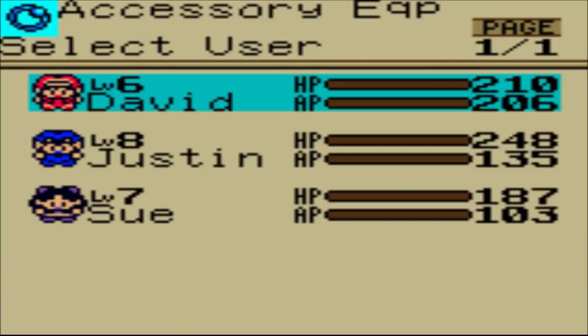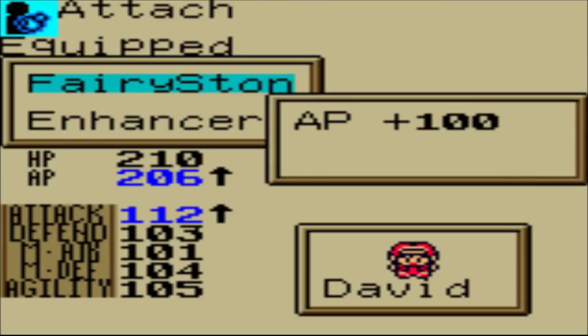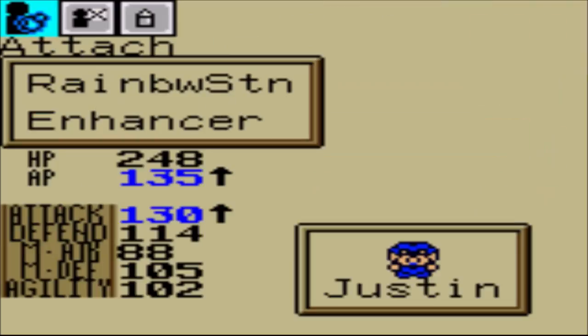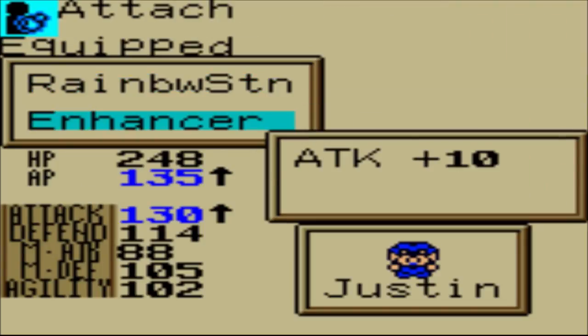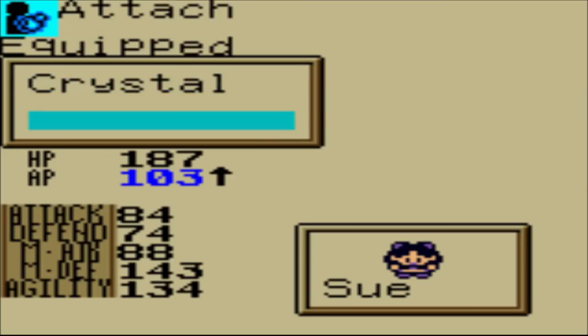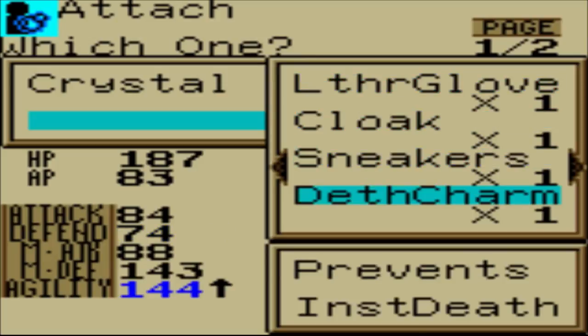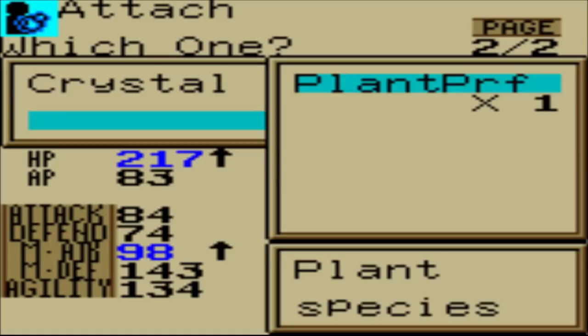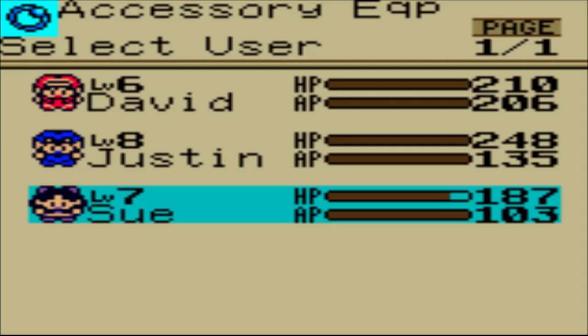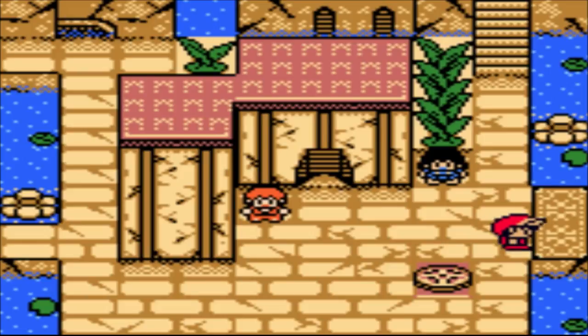Since last time, I did a little bit of changing my accessories around. For David, I gave him the Enhancer to raise his attack power by 10 points, since he's using that Sniper Shot pretty often. For Justin, since his AP is kind of low, I gave him the Rainbow Stone, and he has another Enhancer as well for his attack. And Sue - I gave her the Crystal for some extra AP. I also have some other stuff here, like the Death Charm that I got last time from the boss. This plant-proof thing I could equip - it does raise her magic attack and her HP, so we'll go ahead and equip that. It gives her some protection against the plant species, so it's not really that bad of an accessory.